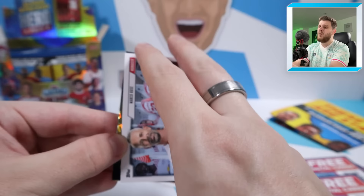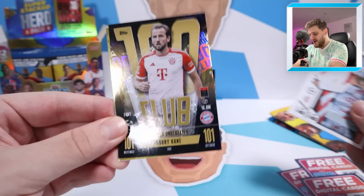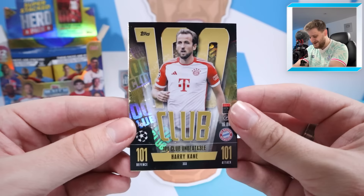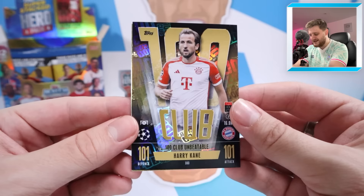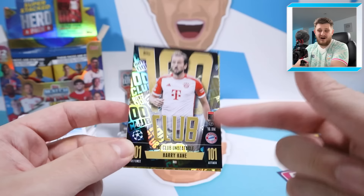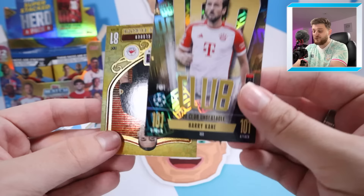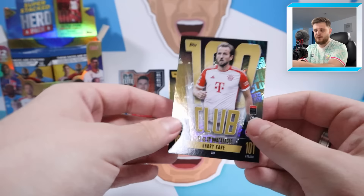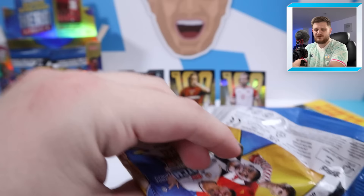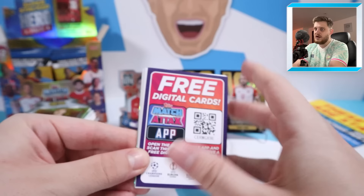Pack ten: I can see a 101 at the end of this hundred club — it might not be the ultra rare dream debut Harry Kane, but it is the 101 Harry Kane Unbeatable! Get in there! What a beautiful card — hundred club unbeatable Harry Kane for Bayern Munich. We took a long time to find the Erling Haaland unbeatable in the main set, but the Harry Kane one in our first box break is incredible. There are three unbeatables to find: Harry Kane, R9, and Bon Matty. Oscar Gluckt Kings of Europe at the back.